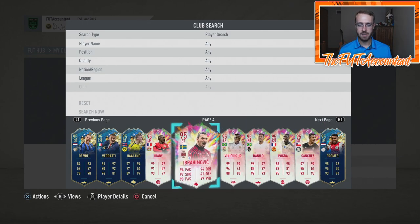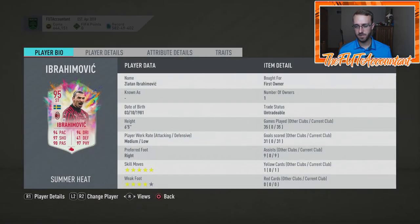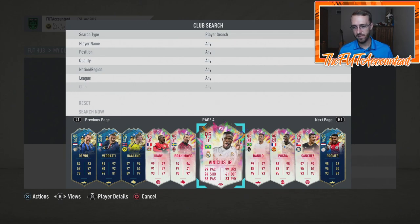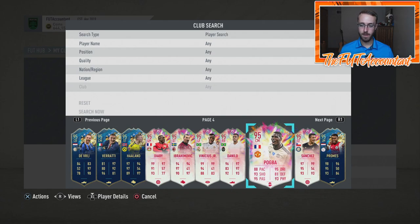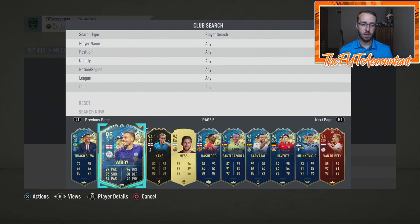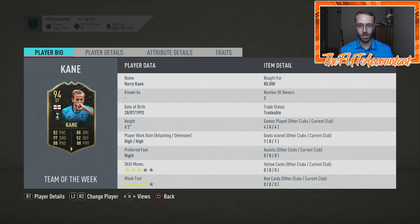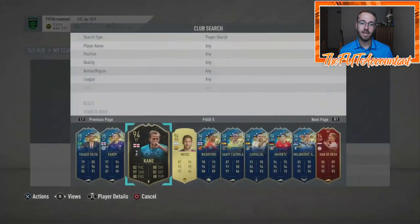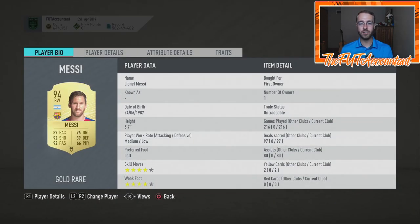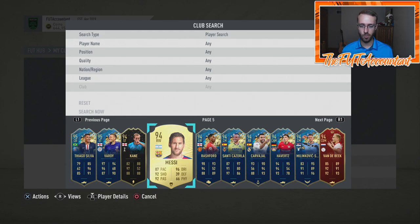I couldn't turn any of these in — these cards are just so beastly and so good. Zlatan was a beast for me in the Weekend League. Vinicius — I'm famously known for calling this guy Vinicius in FIFA 19. Pogba — one of his best cards ever. Sanchez, dope card. Promes, dope card. All pack-pulled. Vardy actually packed today from the 92-plus guaranteed. And here we have the first tradable card in my team — 94 in-form Harry Kane. I bought him for the Spurs squad. This card's actually really good. I've got another version of Kane I'll talk about in a minute.